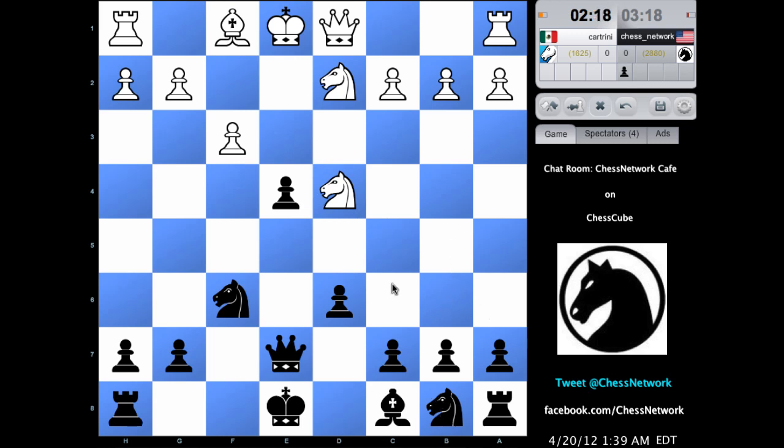It comes off like, hey, I'm just going to play a nice little quiet game — and then bam, f5 on move 3. I think that'll catch a lot of people off guard. So I'm up a pawn, and after this exchange, the queens will be off the board.